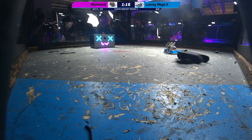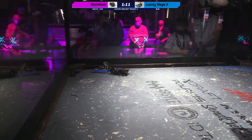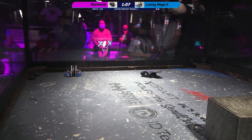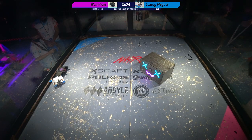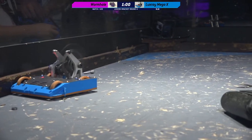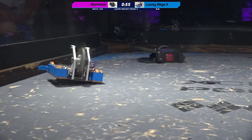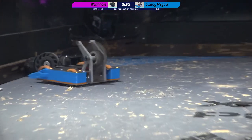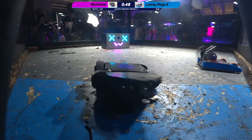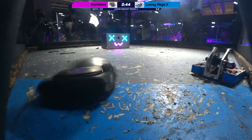I do have to say that I like the kind of plucky optimism of Wormhole — they're going to keep coming at you. And they are a little bit more mobile than Luxray Mega X at this point. Luxray is just spinning there. That's what happens when they try to go forwards — they just spin around. But if they go backwards, they're able to get some decent distance. Makes it very hard to plan your shots or even try to get an engagement with the opponent.